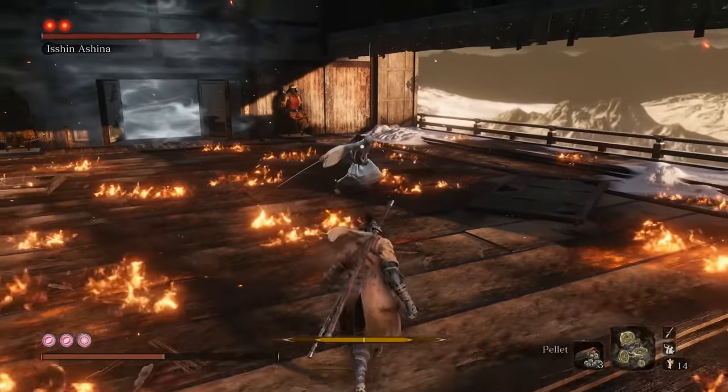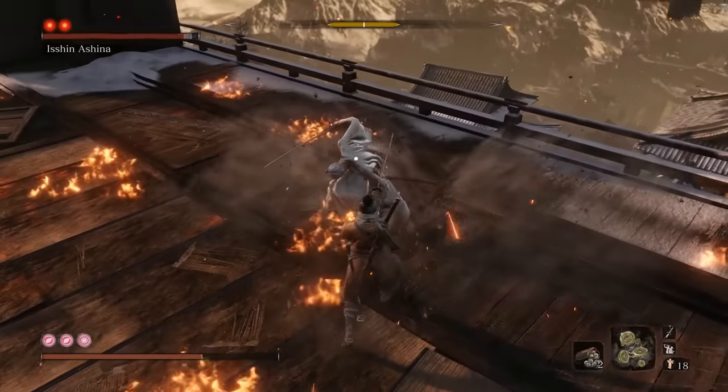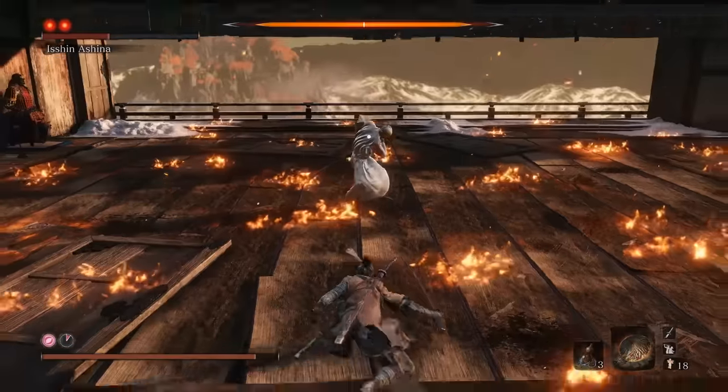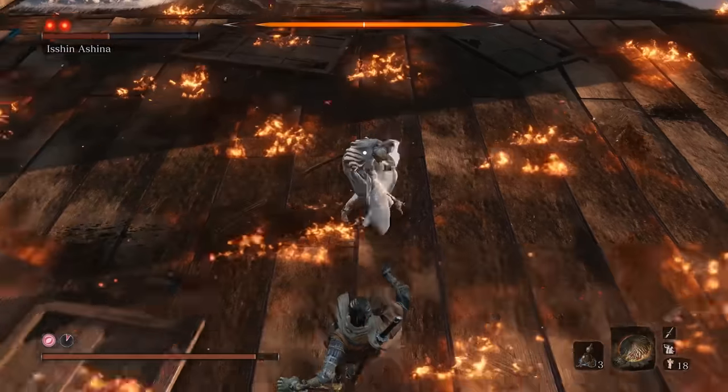As for his second sweep, instead of leaping, we're going to circle around to the left and give him a good old-fashioned double bonk. Moving on to the grab, leap backwards — very similar to Emma's, although the timing for this is a little bit faster, so it's something to be aware of.